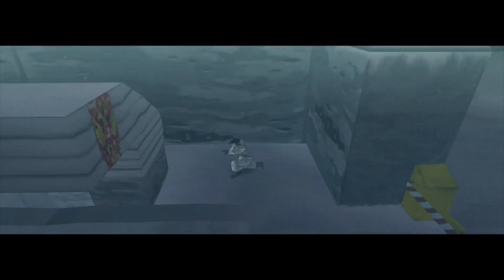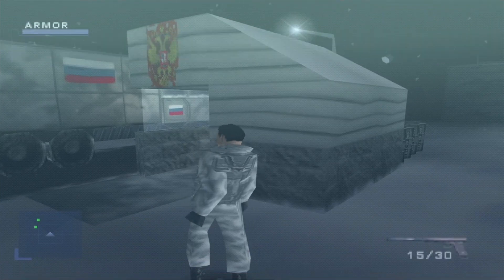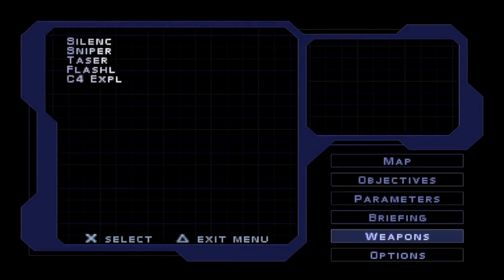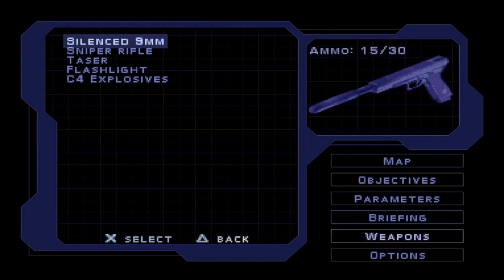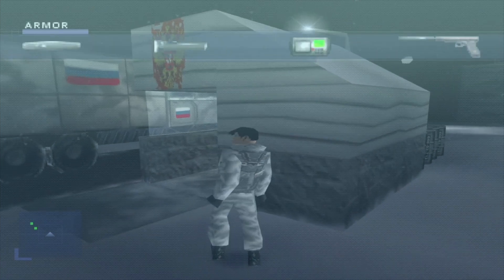I'm on my way in. Radio traffic shows a yellow alert status - be careful to avoid the patrol. If the base goes on alert, you won't have much time to complete your objective. We're going to need some gas grenades in this level, so I'm turning on the basically unlimited ammo code. To activate it, highlight the weapons and hold right, L2, R2, Square, X, Circle. Now we have gas grenades.